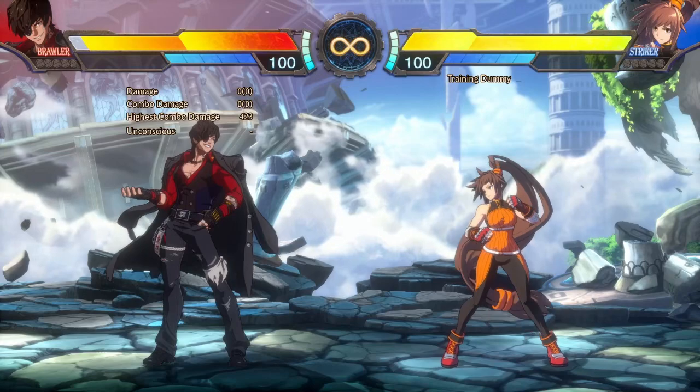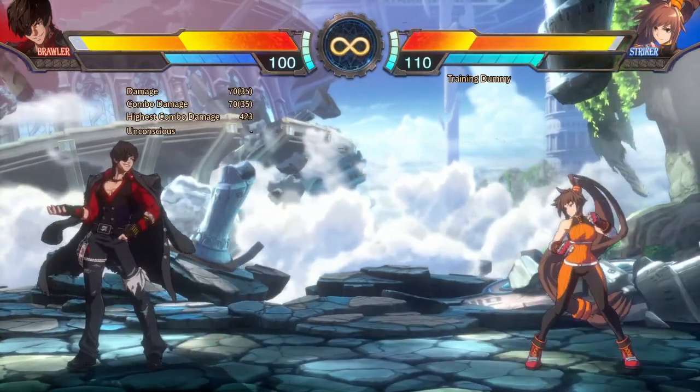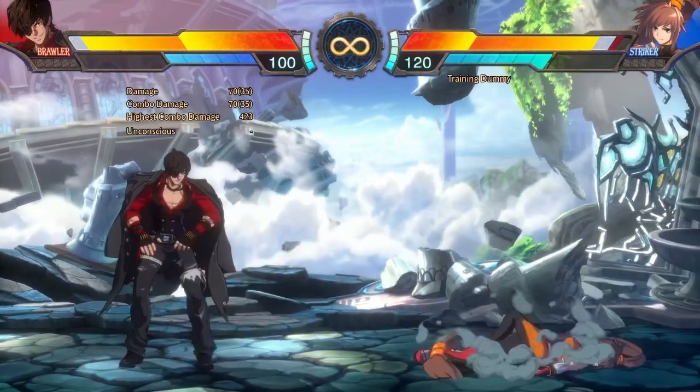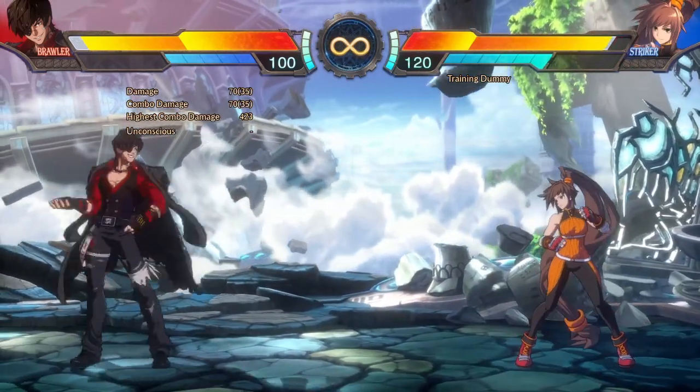Brawler actually doesn't need a counter hit to tumble with his 2B. Its slow windup is made up for by the fact that it causes tumble on normal hit, allowing Brawler to go for combos like this.